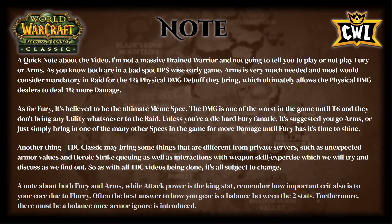A big note about the video: I'm not going to tell you to play fury or arms, but as you know both are in a bad spot DPS-wise early game. Arms is very much needed — most would consider it mandatory in raid for the 4% physical damage debuff they bring, which allows physical damage dealers to deal 4% more damage. As for fury, it's believed to be the ultimate meme spec; the damage is some of the worst in the game until T6 and they bring no utility whatsoever to the raid.